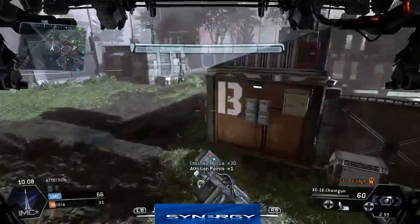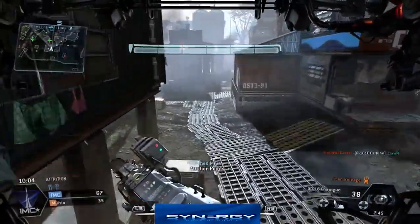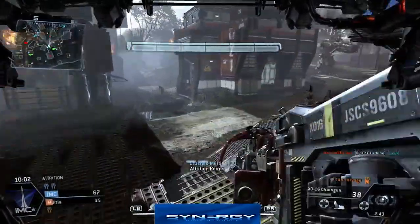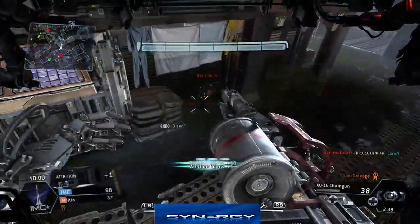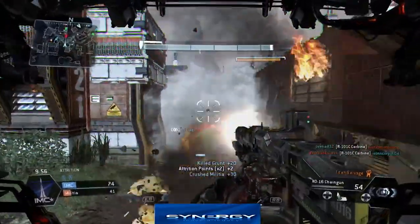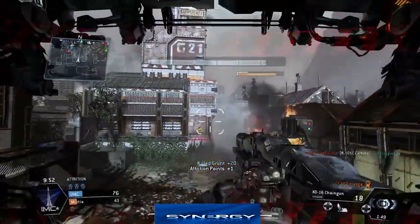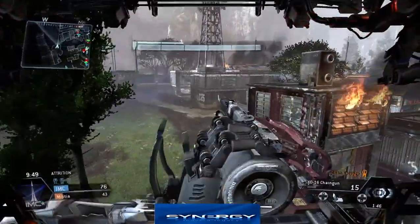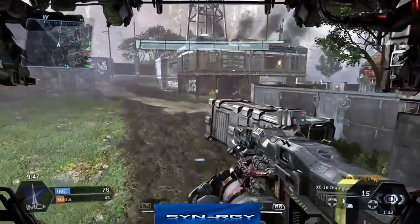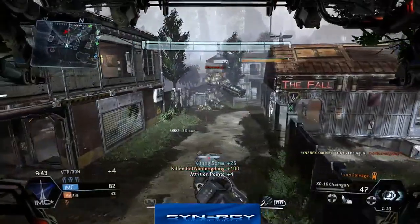As you can see here, I'm just hunting down these grunts and spectres. I want to rack up those attrition points nice and fast - I don't want the enemy team having a chance to catch up to our score. You can see I've just used the smoke as a bit of cover because there was a titan attack on me - he's actually using the cluster missile, that's why I backed off. We spot a human going around here, look over, and boom - we pick up that kill.